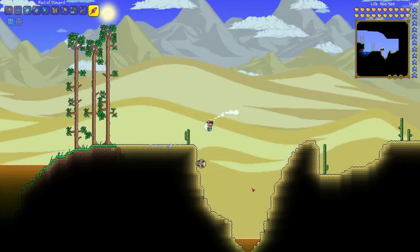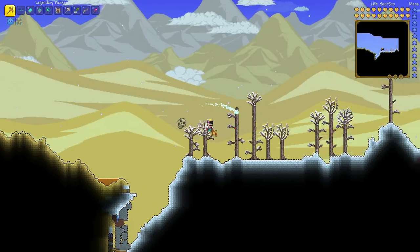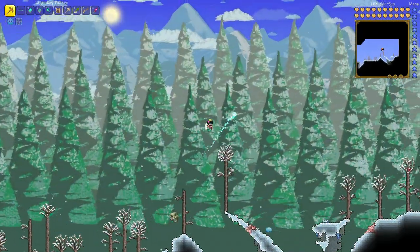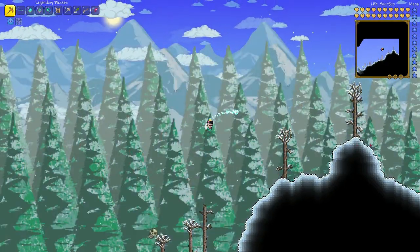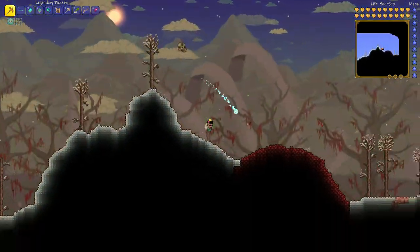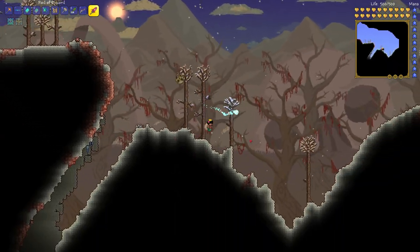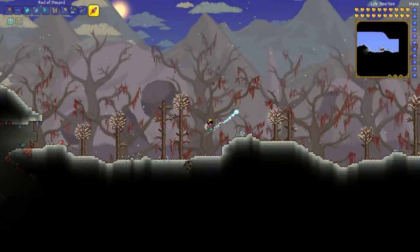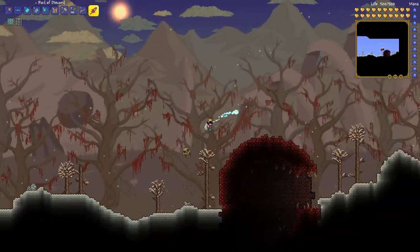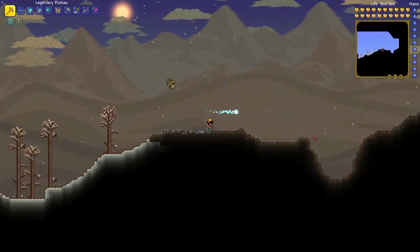There's a desert. If I can find another pyramid that'd be cool. Desert plus snow biome. This world's got crimson in it which is nice. Still need to get the vampire knives — that'll be a task. Especially since I think they nerfed the farm I used to make, the meteorite head farm. I don't think that works anymore. Pretty sure you have to do something different now, which really sucks because it made it so much easier — you could AFK it.